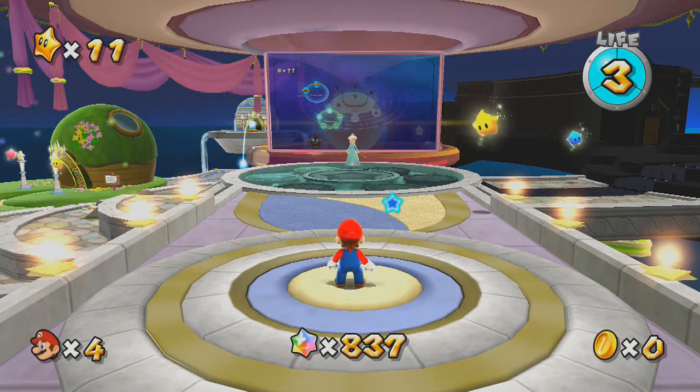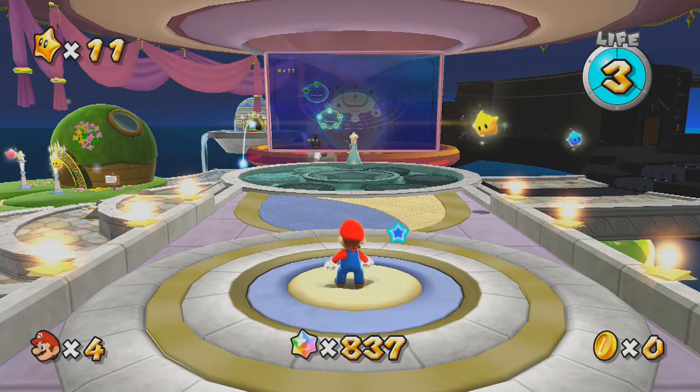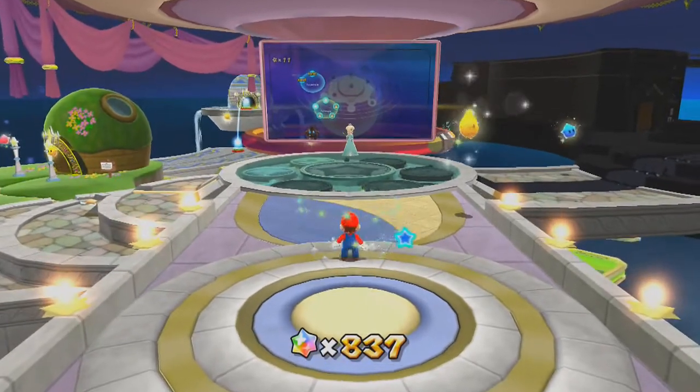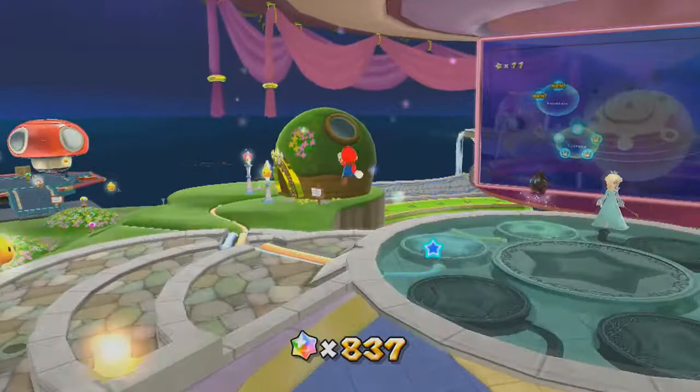Hello my friends, it's Danish here, I hope you're all having a wonderful day. We're back with some Super Mario Galaxy. When we left off we just beat Mega Leg — one button — and now we've got access to the fountain.